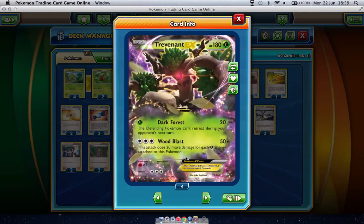Trevenant EX is a pretty decent grass type EX in my opinion, especially for the next part of the metagame, once Bandit Ring slash Ancient Origins comes out. So it's 180 HP, three retreat cost grass EX, and for one grass it does Dark Forest for 20 and the defending Pokemon can't retreat during your opponent's next turn.